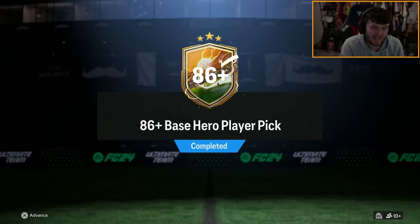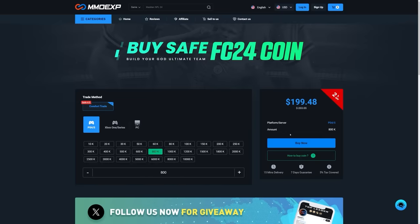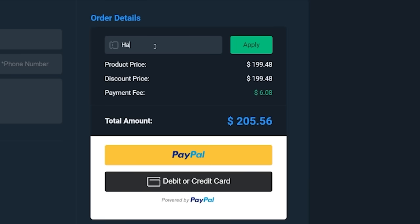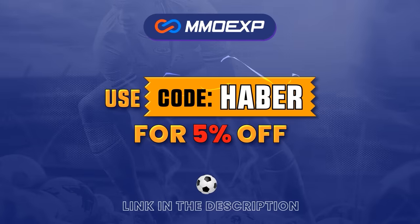EA dropped the 86 plus base hero player pick. Let's open up a bunch of these and hopefully get some decent heroes. If you guys are looking for cheap, fast, and reliable Ultimate Team coins, check out MMOEXP.com. Link in the description. Save 5% using code HABER.